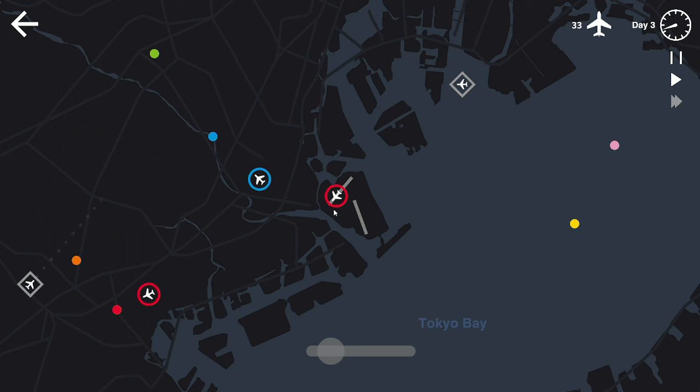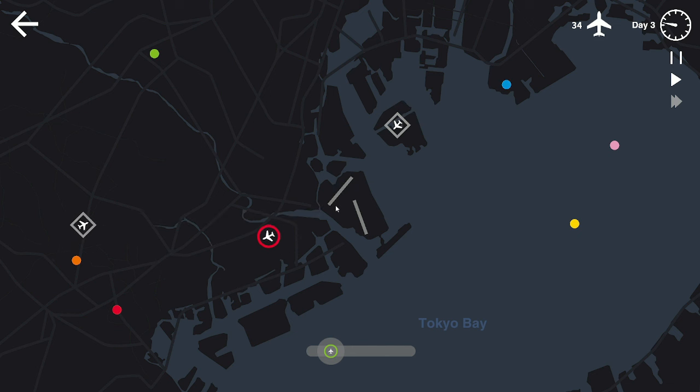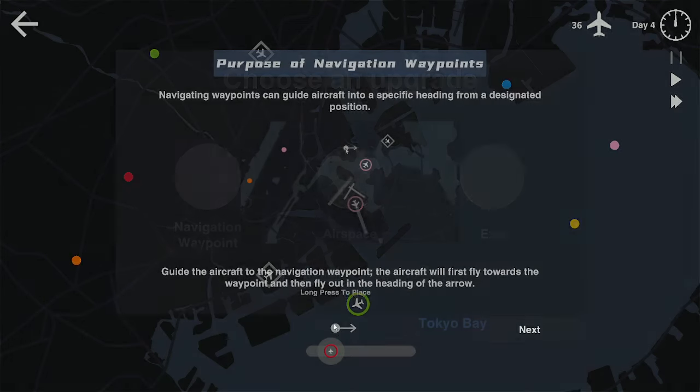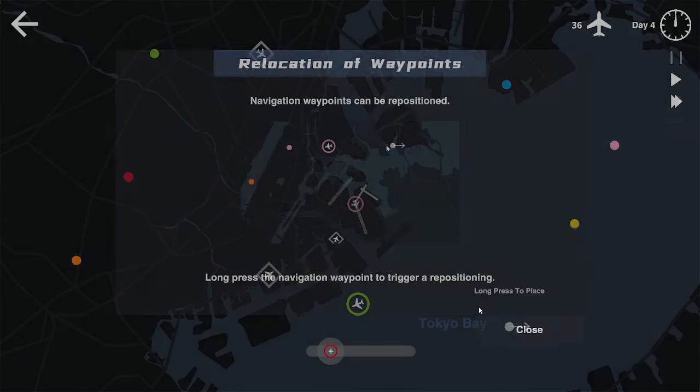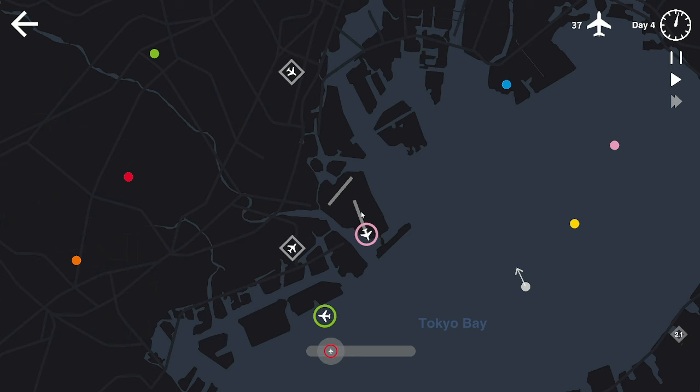Fly heading 040. I'm going to try to have you land over there — fly heading 040. I don't like your bearing. Cleared to land. Green — we're going to have to send green all the way around here because it's just two planes. We'll get pink going. Airspace — navigation waypoint. So you can pretty much turn your navigation. That's interesting. Let's get everyone in that direction. Fly heading 070. Nope — this is going to be close.